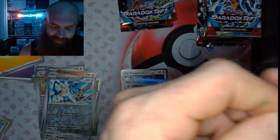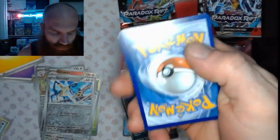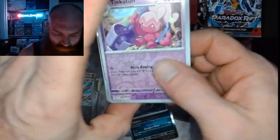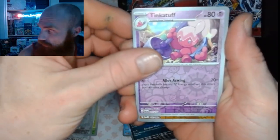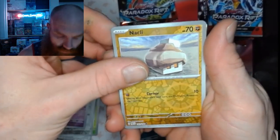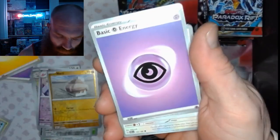Let's see what kind of heat these packs have. Come on! Alright, 1, 2, 3, and 4 — we got a Tinkatop Reverse, we got a Knackleback Reverse, and a Morpeko Holo.